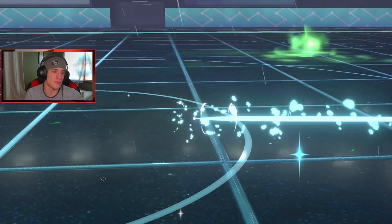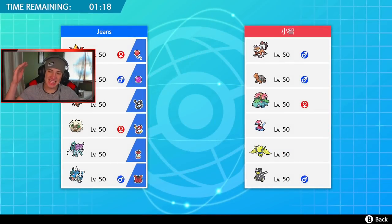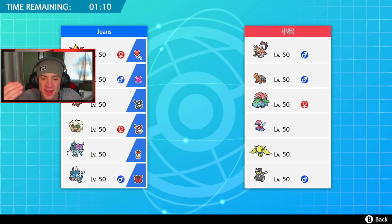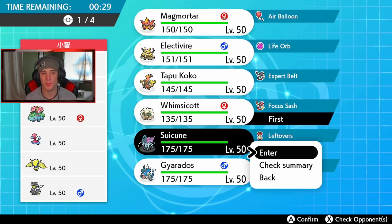Electivire coming up big — Electivire is doing work left and right! First two battles, two wins, we're 2-0. Sitting at 2-0, looking for that perfect record for the Jeans Online Gaming Community. This third opponent has a Venusaur Chlorophyll team with Venusaur, Landorus with Intimidate, Torkoal to set up Trick Room, Regieleki, and Urshifu again. I don't want to lead Electivire into this one — I kind of want the Tapu Koko combo. I want Tailwind, I want screens — so much to do.